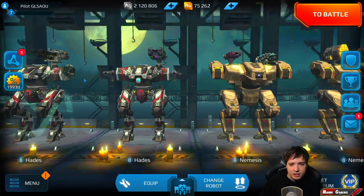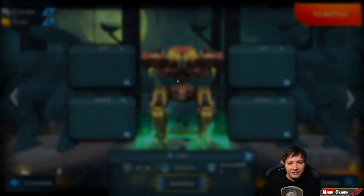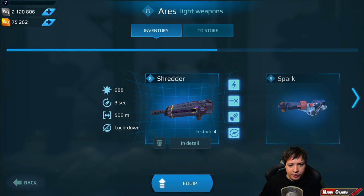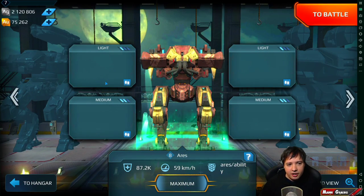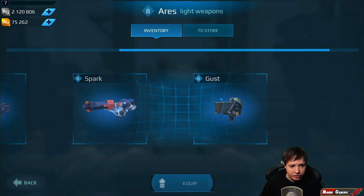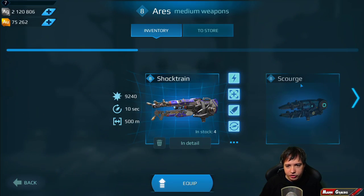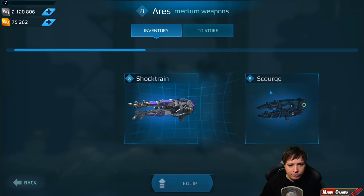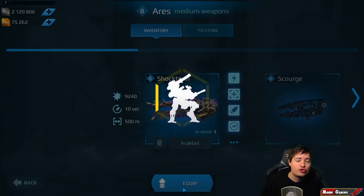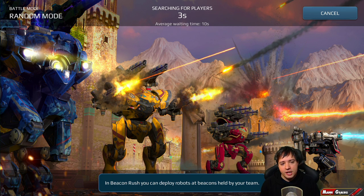Let's start another match. I'm replacing one Hades and Nemesis slot with another Ares so we have two Ares and two Hades. There's a weird UI bug where I keep getting stuck in the weapon selection window. Let's run these and choose something strong — going with Shock Train.